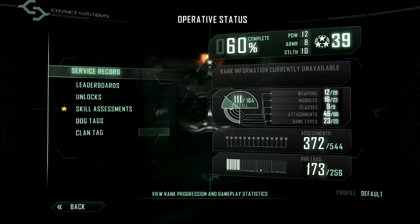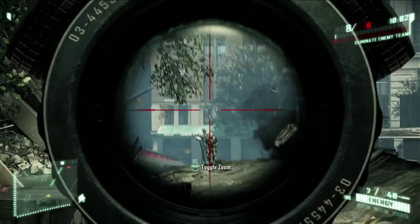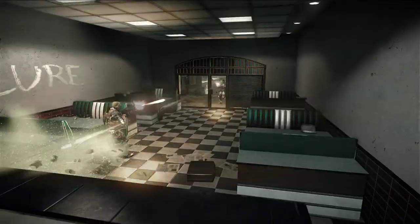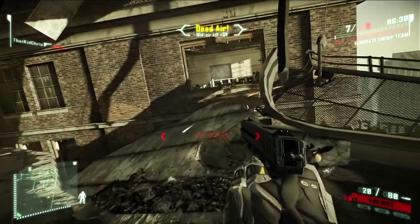You progress up the rankings according to your prowess and experience in the game. Super sniping? Points. Frontal assault? Points. Camping like a baby? No points. The higher up the ranks you progress, the more upgrades become available to you.